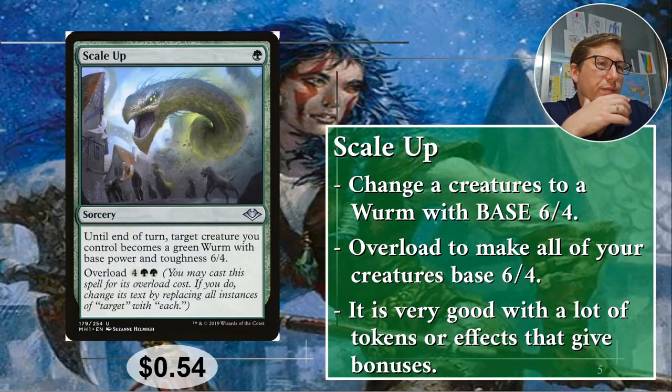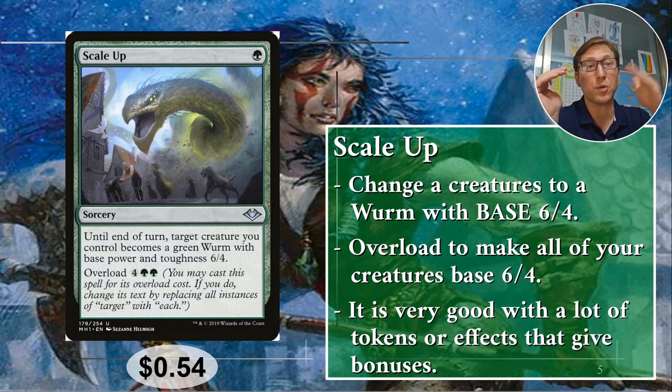Number five: Scale Up. This is one green for a sorcery. Until end of turn, target creature you control becomes a worm with base power and toughness 6/4. So there's a bit of a warning here — if you have any kind of kindred anthems, like all elves get plus one plus one, as soon as they become a worm, this no longer applies to them. Be careful of that. The really good thing is you can overload it for four green green, meaning it hits all of your creatures — all of your creatures are worms with base power 6/4.